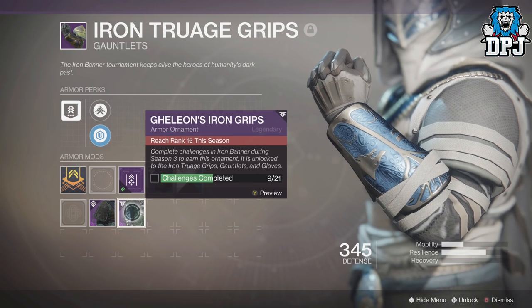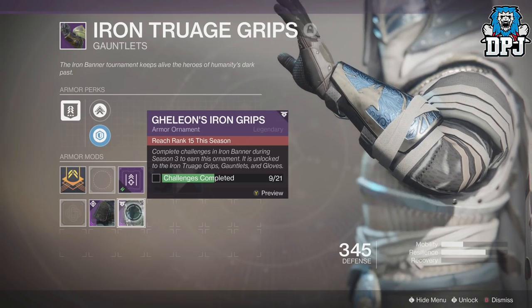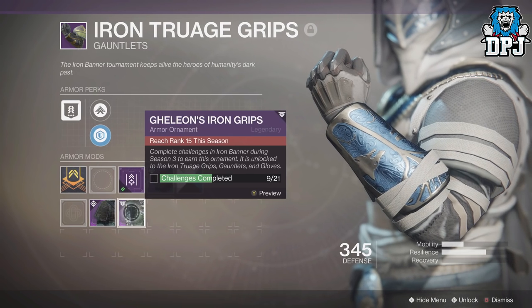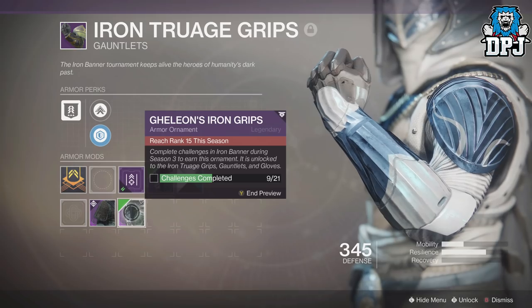The hunter Season 3 ornament for the gauntlets is called the Galeon's Iron Grips. For this you need to reach rank 15 this season and complete challenges in Iron Banner during Season 3 to earn this ornament. It's unlocked to the Iron Trage Grips, Gauntlets, and Gloves. I've somehow done 14 challenges so far — in total you need 21 challenges.